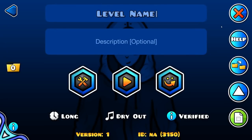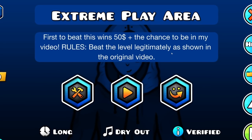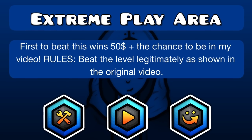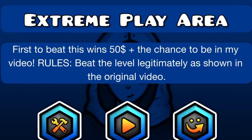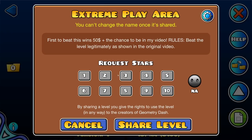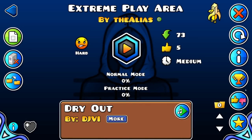And there we go ladies and gentlemen — this is Autoplay Area super buffed, which I'm going to title Extreme Play Area. This level is now going to be uploaded to the servers with a secret way at the beginning, and whoever manages to complete it first wins $50 plus the chance to be in the video with me. I am just about to post the level and begin the competition. The rules are simple: you simply have to beat it the way I showed it in the video, the way it was botted. If you want to be the first one to beat this, make sure to start practicing right now. Thank you so much for watching and I'll see you in the next one. Peace out.